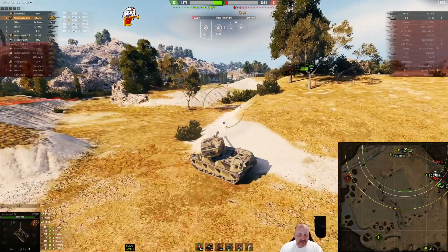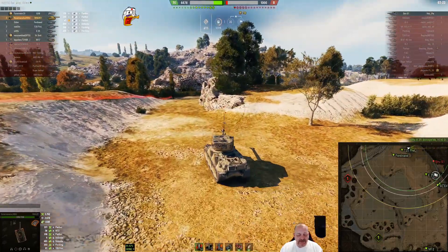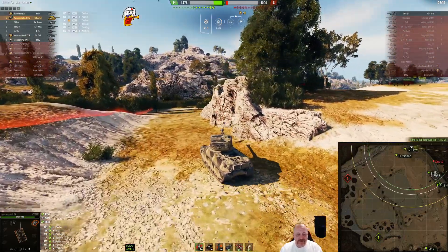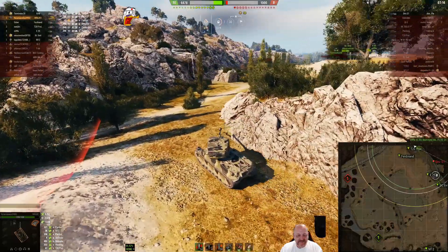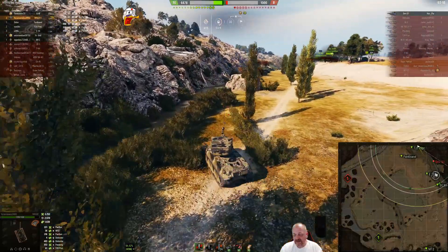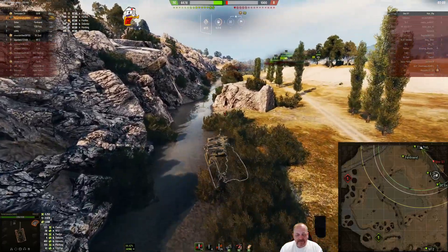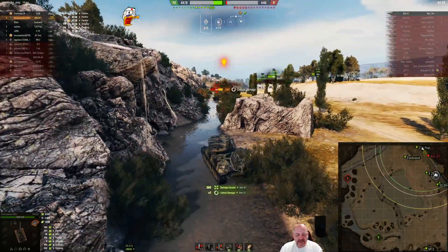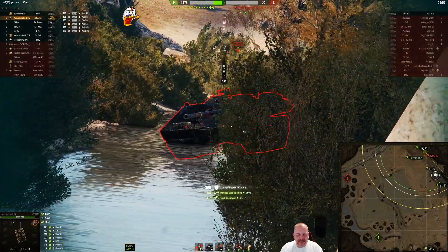You can probably get right up on top of that STRV and proximity light him before he fires — there's a 50-meter proximity spot. The IS2 is down. Here comes the E25 to light him up. Nice shot into the front of the STRV — gets a critical. He bounces your shot.